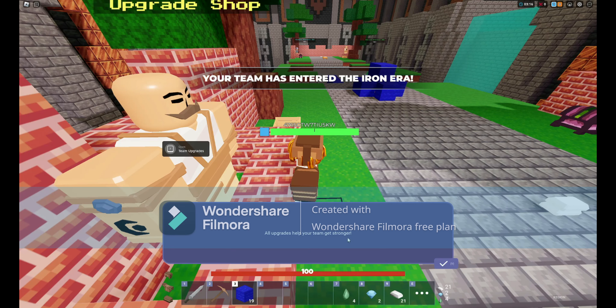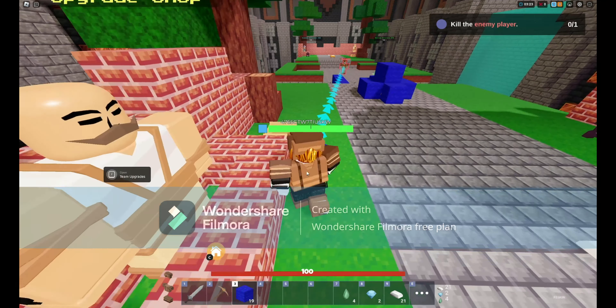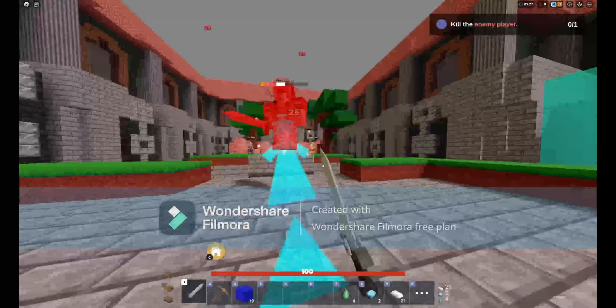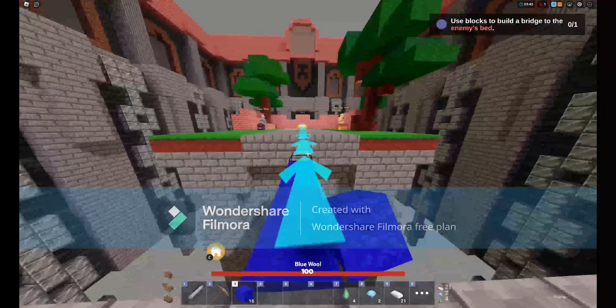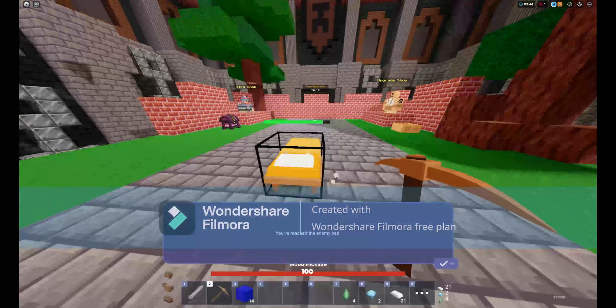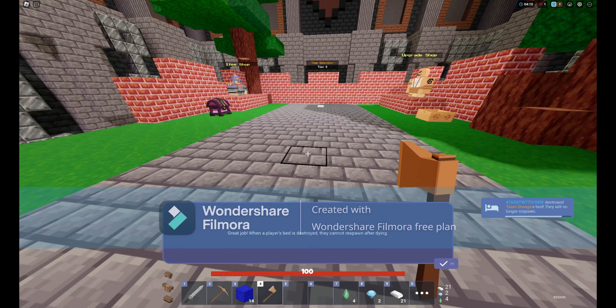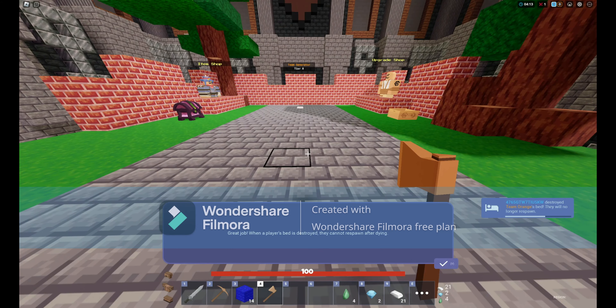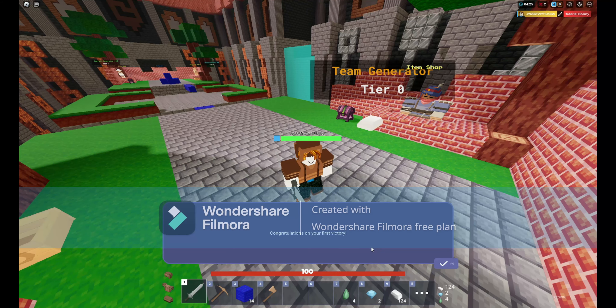All upgrades help your team get stronger. Oh no — an enemy is attacking! Protect yourself with your sword to defeat them. Raw PvP. Good job — the enemy is now on a respawn timer. Let's build a bridge to the enemy bed. You've reached the enemy bed — now break it! Destroy the team's bed. When a player's bed is destroyed, they cannot respawn after dying. There we go. Congratulations on your first victory!